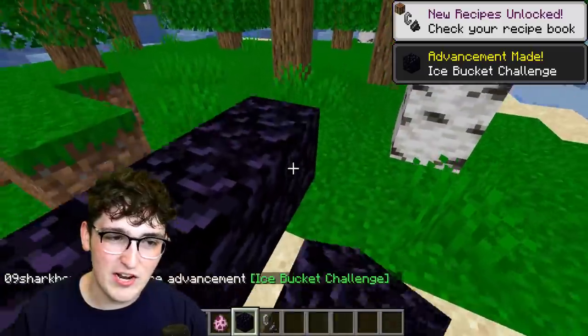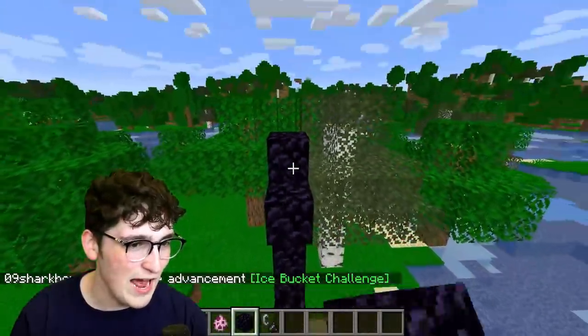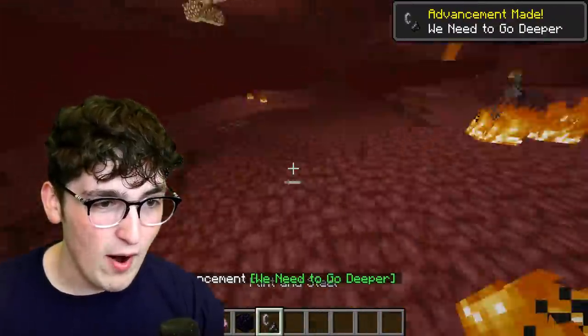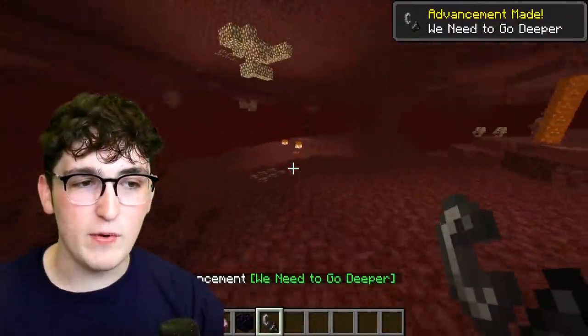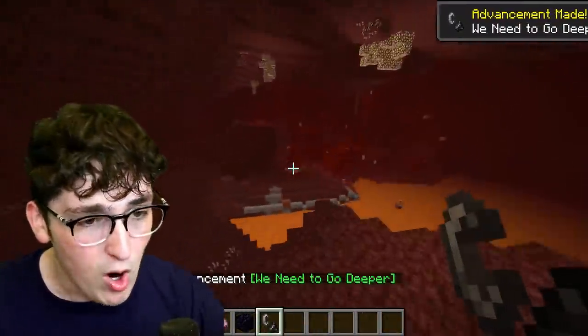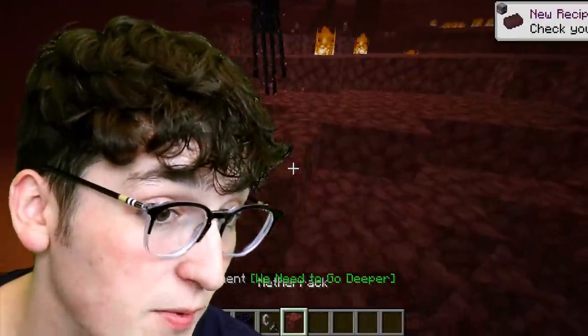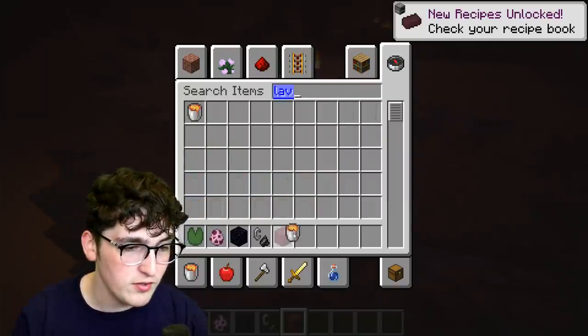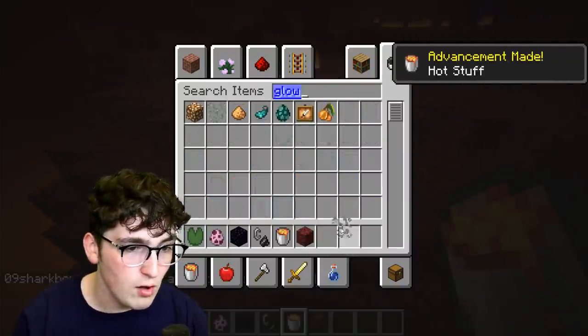Okay, so listen, the next hack I want to check out — you guys have been spamming me saying that this one actually does work, and in this TikTok it says it literally works. Another form of way to spawn water in the nether. We tried this in the previous video and it didn't work. However, we did find a method that did work, so be sure to go watch that video if you want to figure out how to get water in the nether.